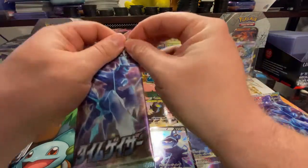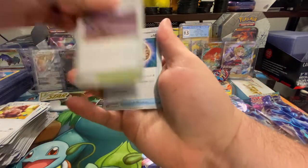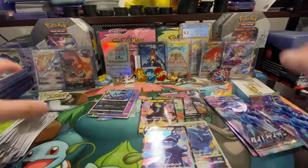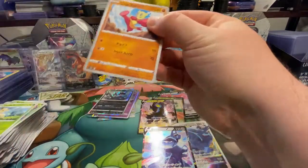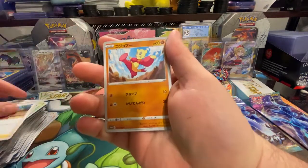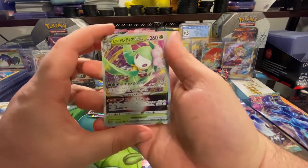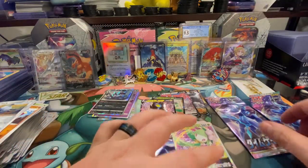We are down to the last four. We've got to get to 300 subscribers — that is the next goal, I hope that we make it. Nothing there either — last three, let's end strong. Here we go. It's a Lilligant VSTAR — very cool. So that's two VSTARs right there.